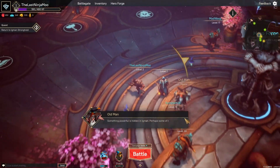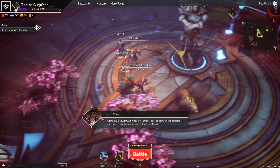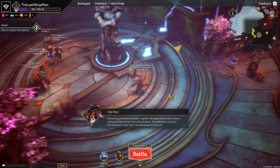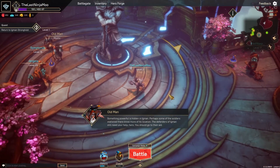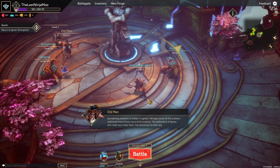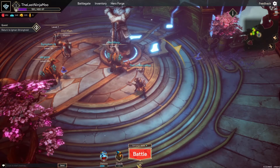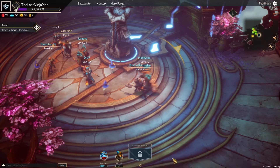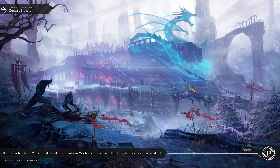Something powerful is hidden in Yggvan. Perhaps some of the soldiers stationed there know more of its location. The defenders of Yggvan still need your help, hero. You should go to their aid. Let us continue on to the next champion mission - Ognius Bravery.